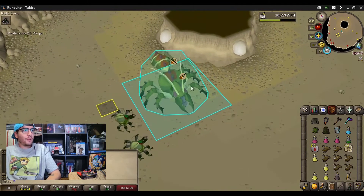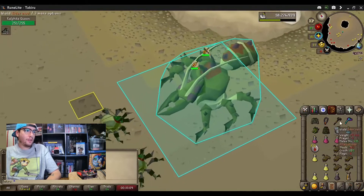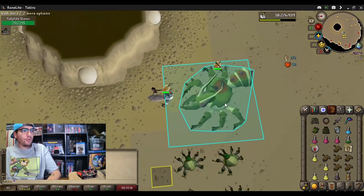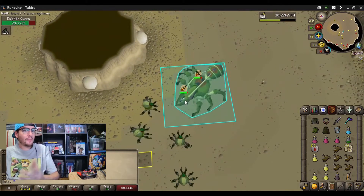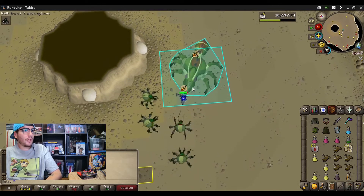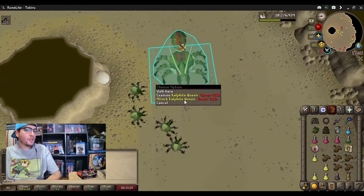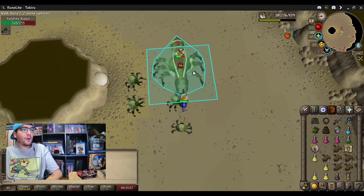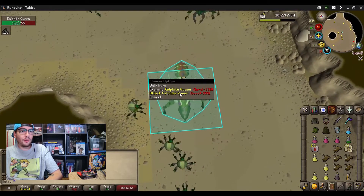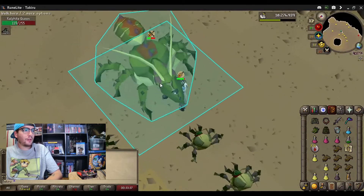What we're doing here is stepping underneath the Kalphite Queen and waiting for her health bar to disappear before attacking her, just like that. Sometimes it doesn't go perfect — she may get a hit on you. She hit a zero luckily, and I think the next two or three hits that happened as well. But she can hit really hard. Using this method, you're able to flinch — they call it — the queen. I just call it the under queen method.